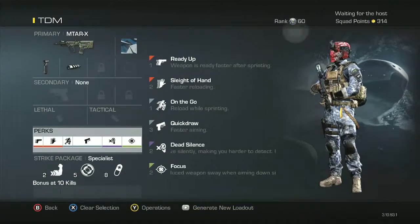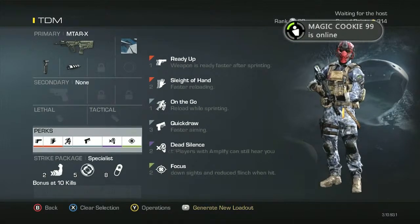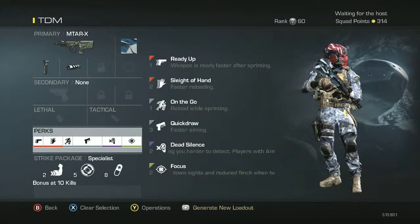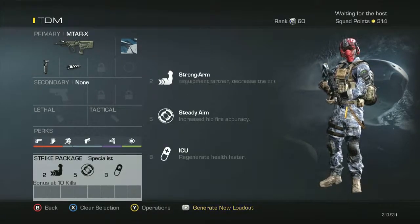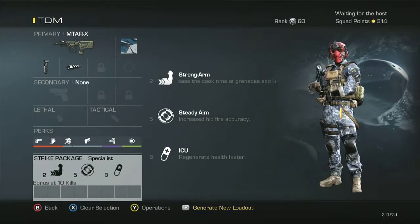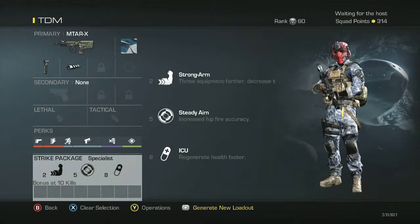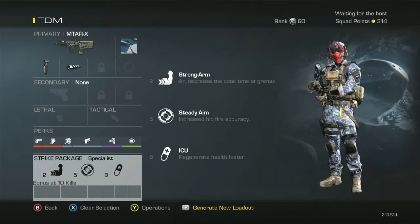The perks are Ready Up, Sleight of Hand, On the Go, Quick Draw, Dead Silence, and Focus, because obviously you can have this for TDM or clan objective. Strong Arm is on there — I have no idea why — but if you do have a Semtex, you can throw it further.